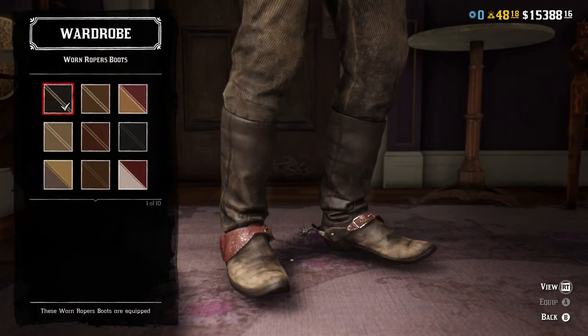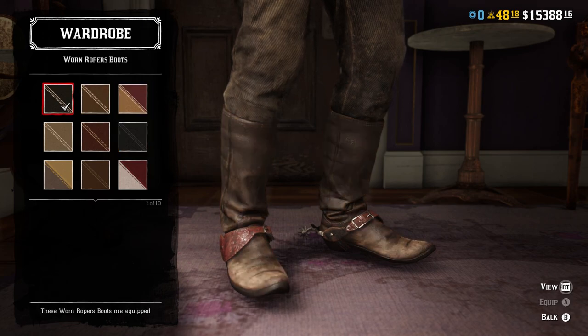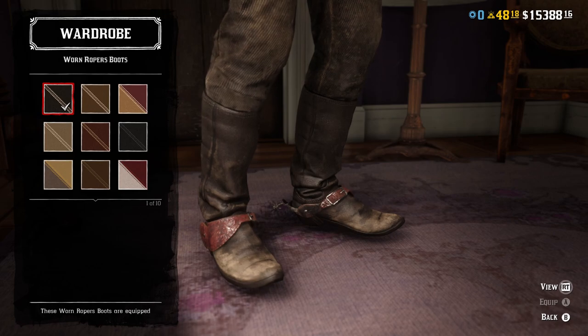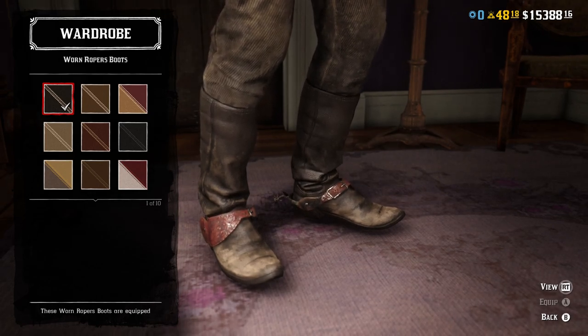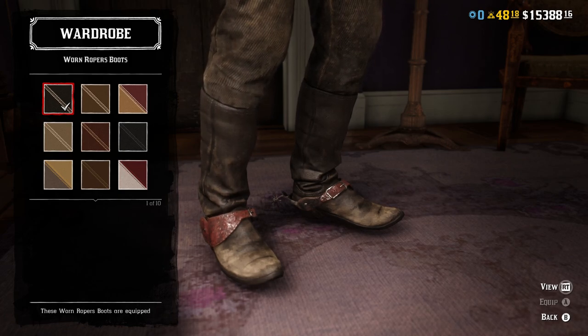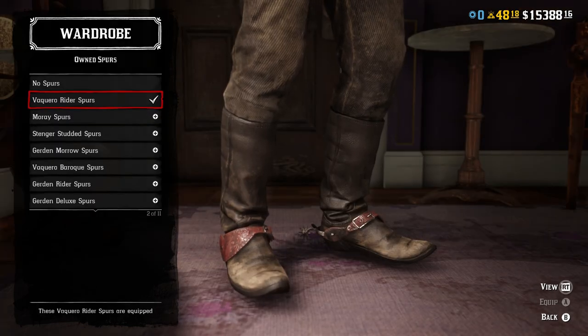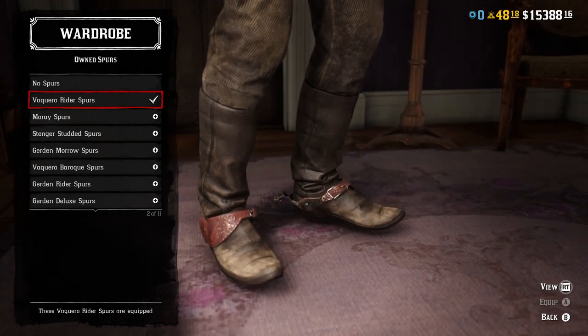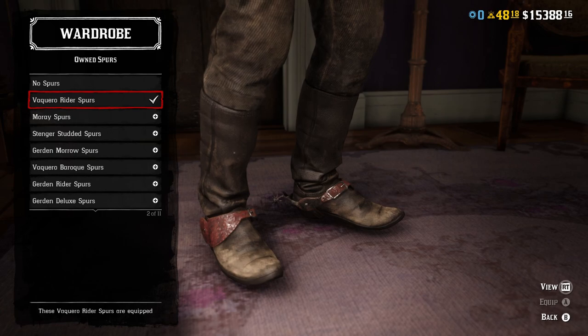For boots, we go with the worn black variant of the worn ropers boots — his aren't clean in the game. These actually look exactly like his in the game, so I'm pretty sure these are the boots he wears. Of course, he wears them Texas style, so you tuck those pants into the boots. For spurs, we have the Vaquero rider spurs — reddish brown on top, with a silver, spiky-style spur rather than the wheel kind. Those are the ones he wears.